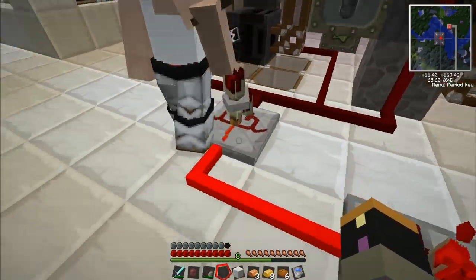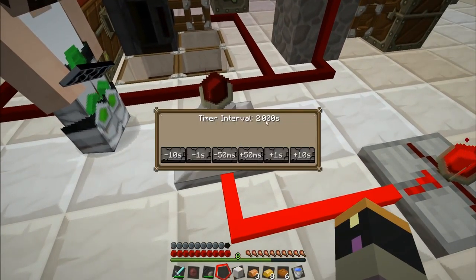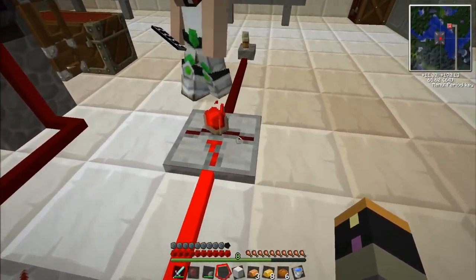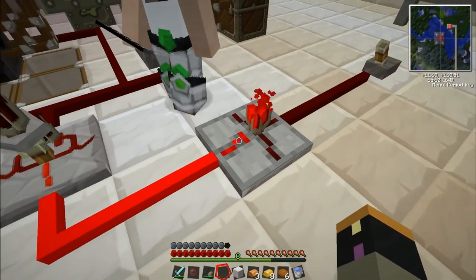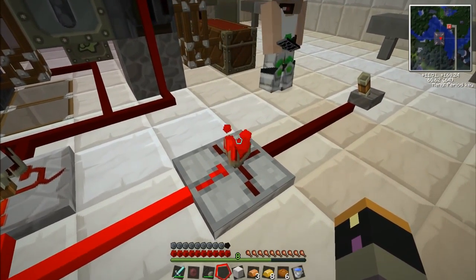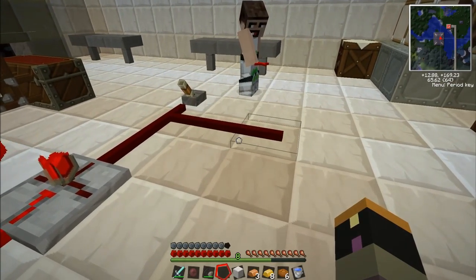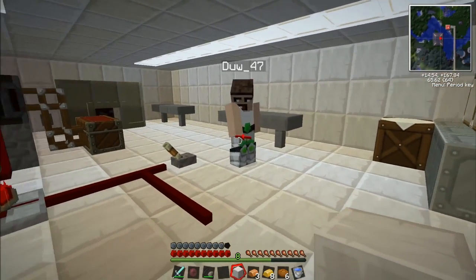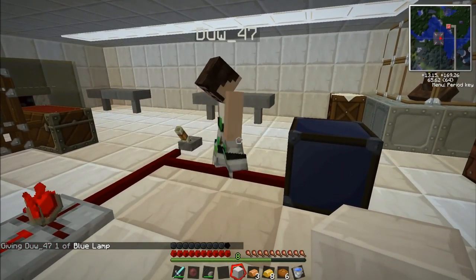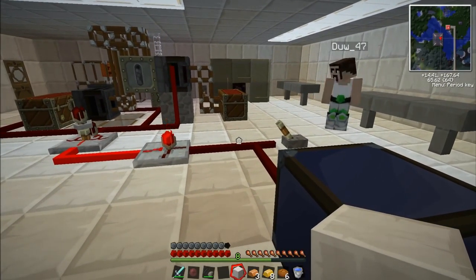This is our timer — not our pointer, our timer. This gives a continuous pulse. If you right-click on it you can actually change the intervals of the pulse to make it quicker or slower, depending. And this is our NOR gate, and what this does is it inverts the redstone signal. We've got our wire there. You don't actually need this, but this is just in case you want to connect a light up here. We'll use a blue light — when you turn it on the light will come on so you know it's on, kind of like a status indicator for the machine.